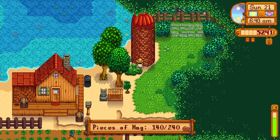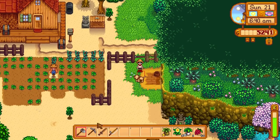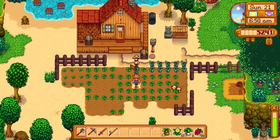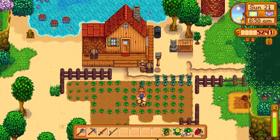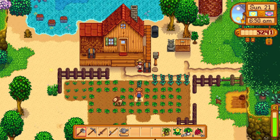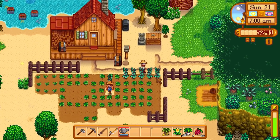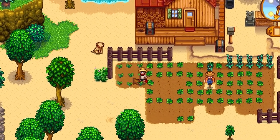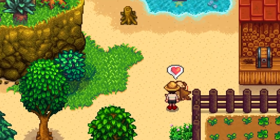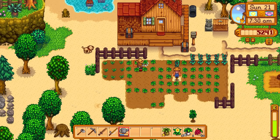The silo is 140 out of 240, so we can get 100 more animal food. Today we are finally going to get the coop - 21 days later! It's been difficult to earn money because of the 50% profit margin, but we've literally got 5,200 now and we only need 4,000 for the coop. We're going to get some chickens. I'm going to do some maintenance around the farm, water these crops, and then we'll go get that coop right away.